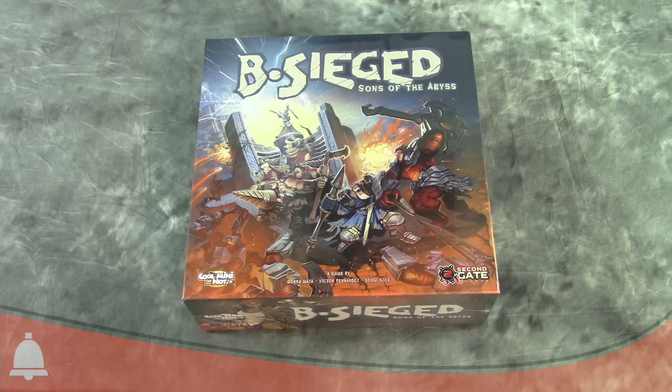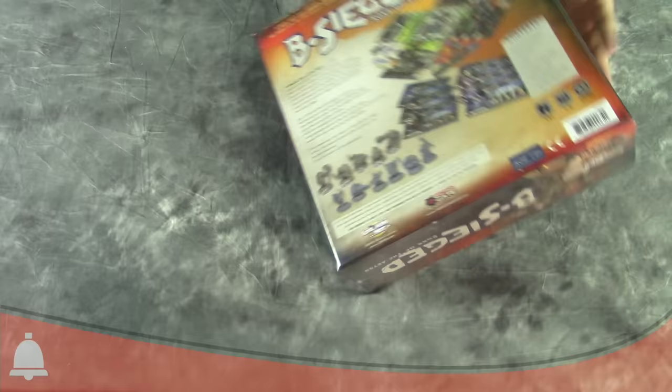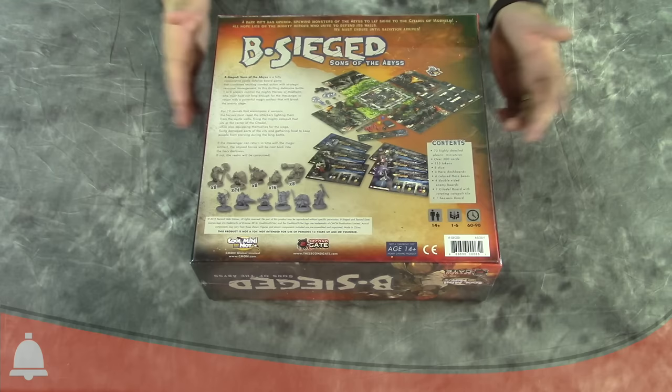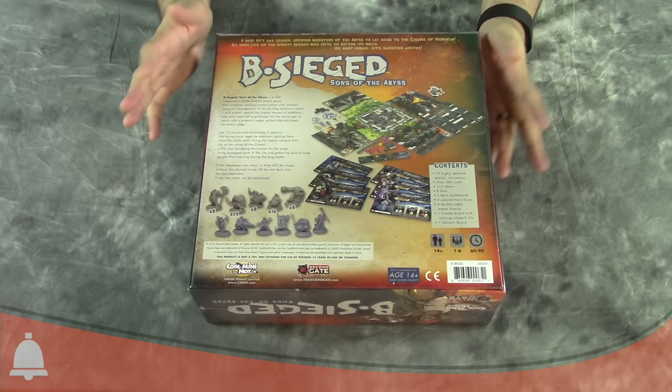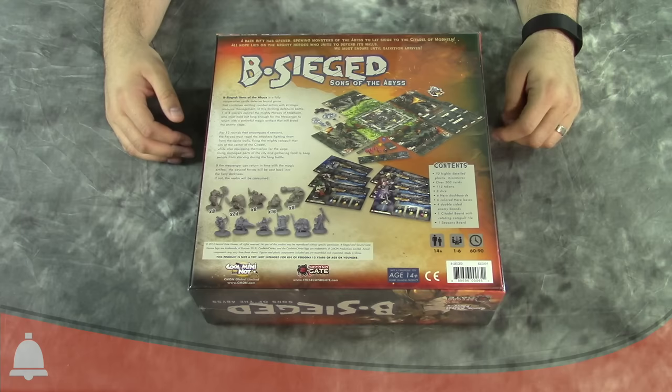Hey Bulls fans, Adam here back with another Bulls unboxing. Today we're looking at Besieged Sons of the Abyss, which is a one to six player cooperative board game. It's a castle defense type of game. It takes place over 12 rounds, which is four seasons of game turns. Each player takes the place of one hero or a mix of heroes, and you fight off different waves of bad guys coming to storm the castle.